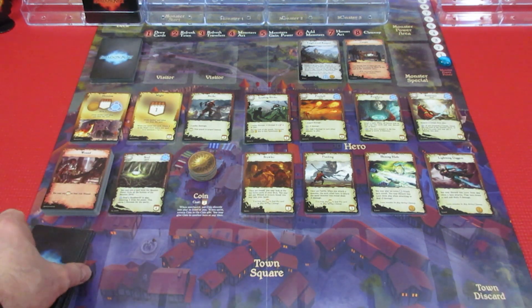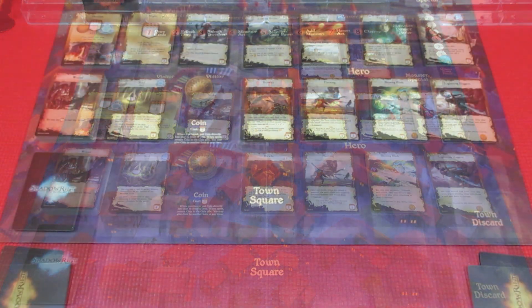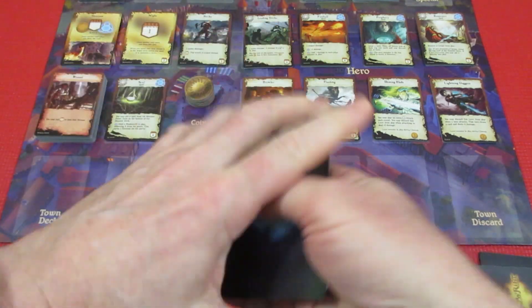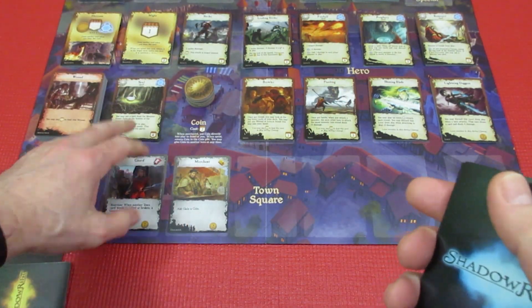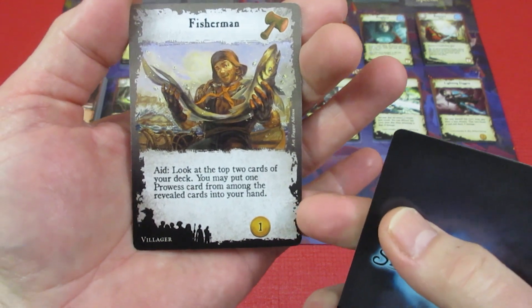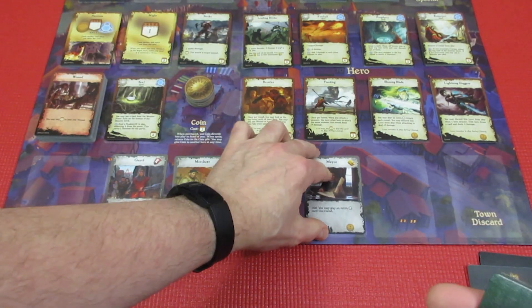We're going to shuffle up our town deck — there are 14 cards, basically different townspeople to give us buffs — and we'll be placing five of them. Let's shuffle up the town deck and see what we get. Starting off in the town: we have a Guard — guards take the fall when enemies attack. We have the Merchant — gain a gold coin, and any number of town smoke effects can be used by either player. The Fisherman — look at the top two cards of your deck and put a prowess card from among them into your hand. That's nice.